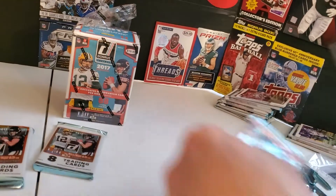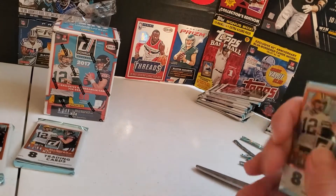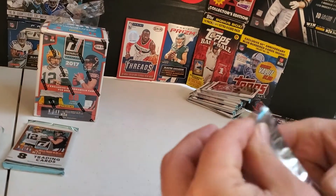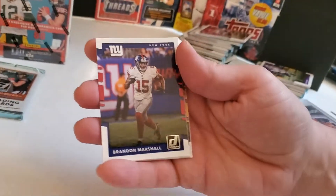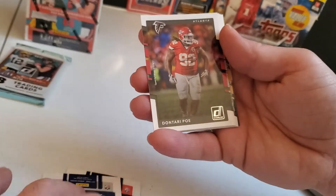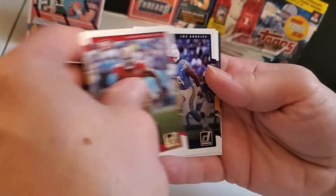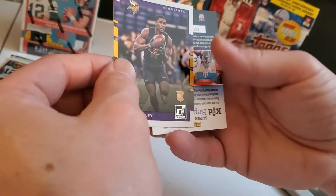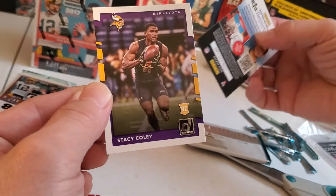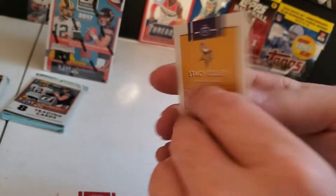We are down, might get maybe one or two more rated rookies. Getting down to the gritty here — I was expecting more inserts. Bowman, 49ers. There is our rookie — Stacey Coley. Card 377. Two packs to go.